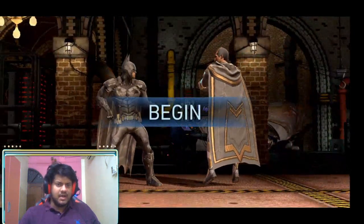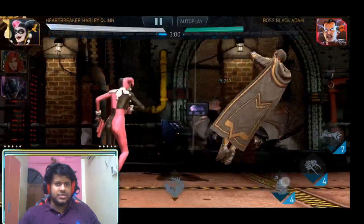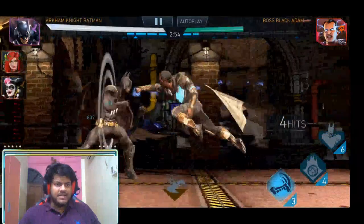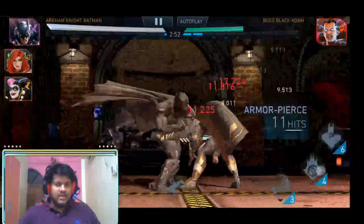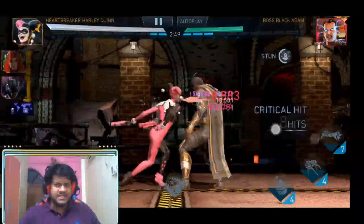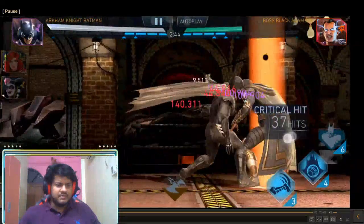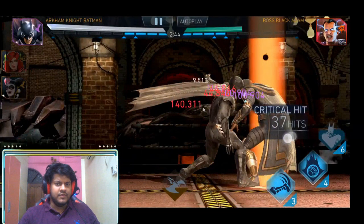Initially you want to tag out Heartbreaker Harley Quinn directly so that you generate power, and then do immediate tag-ins. Here I can do a Special 2, so I've stunned Black Adam. You can see the stun duration is not at max. The problem is if you do not do the combo properly, the stun on Black Adam is gonna finish and he is gonna hit Heartbreaker Harley Quinn before she is able to tag out.